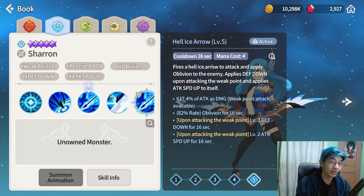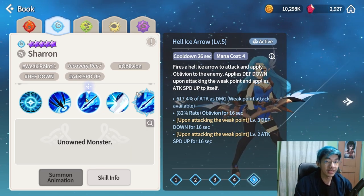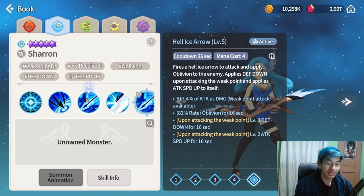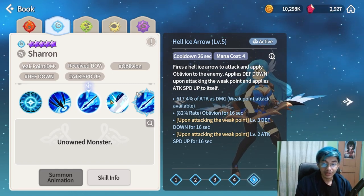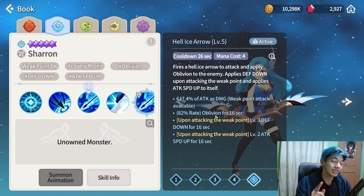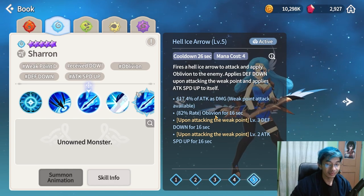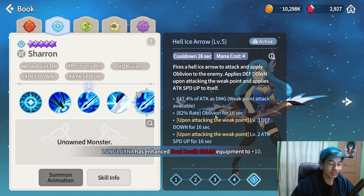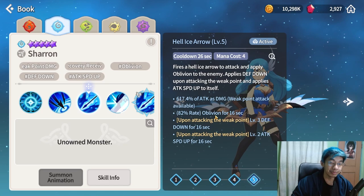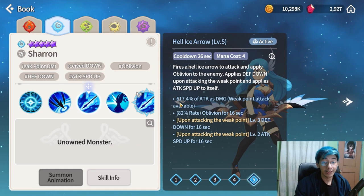Upon attacking the weak point — same mechanic as Silver Fang, dealing with precision versus the enemy's evasion — this one also has oblivion. So she's going to be a counter for the Garu meta. If enemies are picking Garu, summon her. Her passive is also great: if the target has recovery received down, you can replace it with undead, which is extremely powerful.